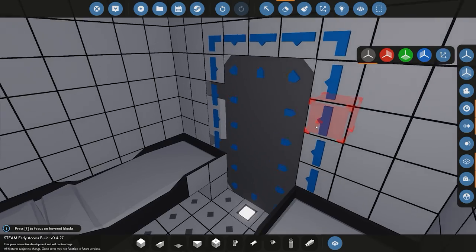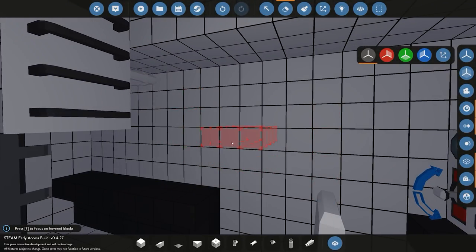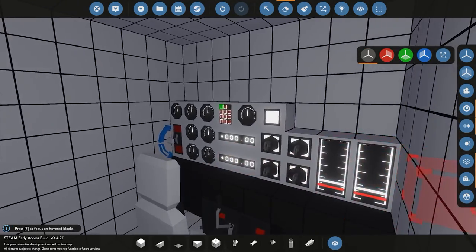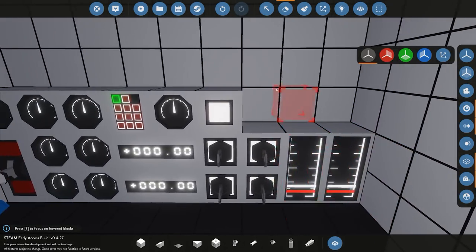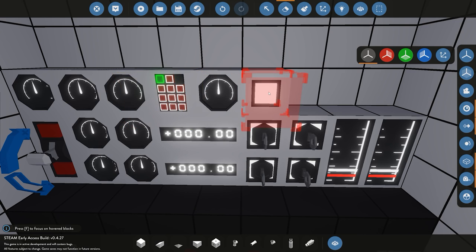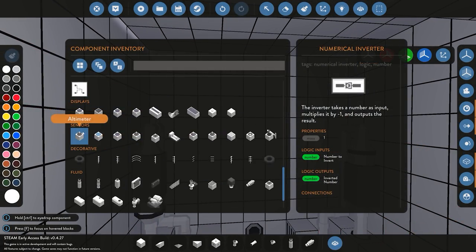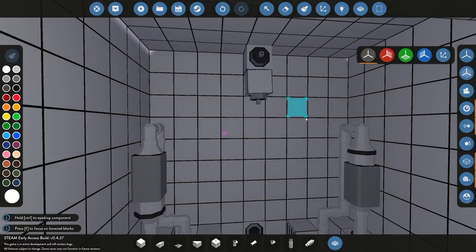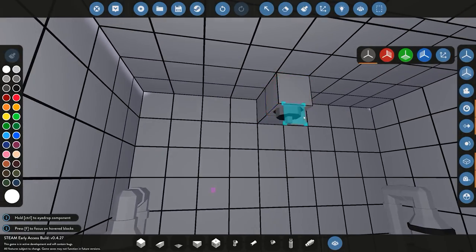We've fixed the door issue by inverting the control number. We've also placed down all the components needed to control the submarine — exactly the same as the temporary wall controls from earlier videos, but now instead of dials I've used gauges for the front and rear ballast, added key switches instead of toggle buttons, and added a couple of buttons to control the depth system. For the auto depth system, we first need to measure altitude. I'll place the altitude sensor here; wherever you place it will be its reference measurement point — at this position it should output roughly positive 0.2.